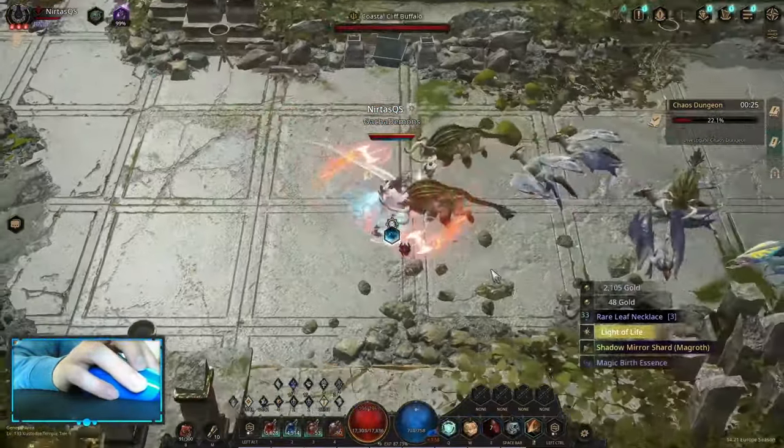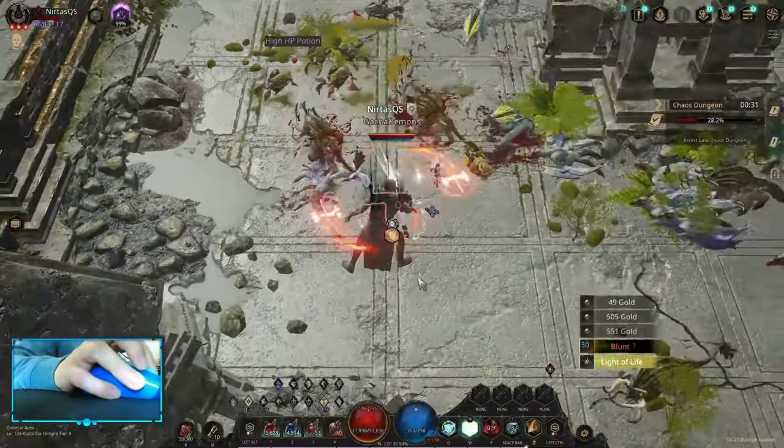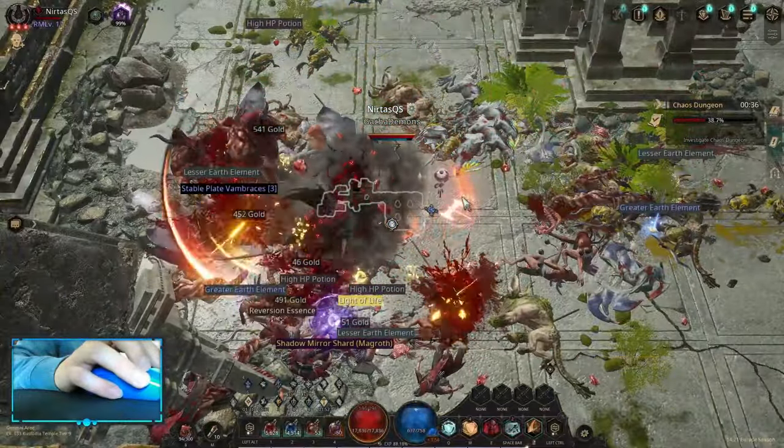After that, it's just simple maps — you clear those, clear everything. Try to clear everything because even non-statue monsters still drop quite a bit of stuff.